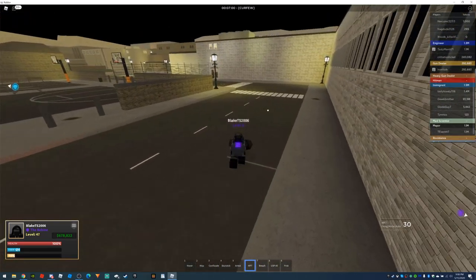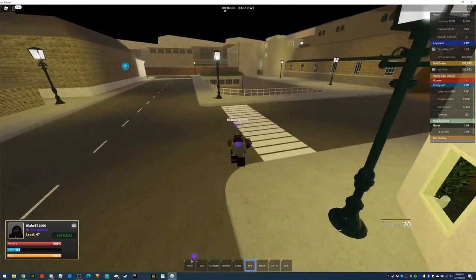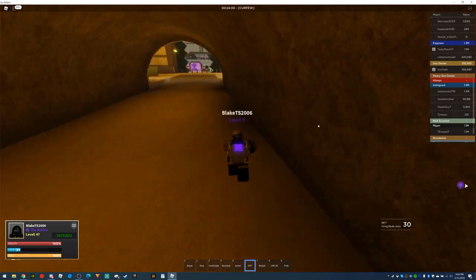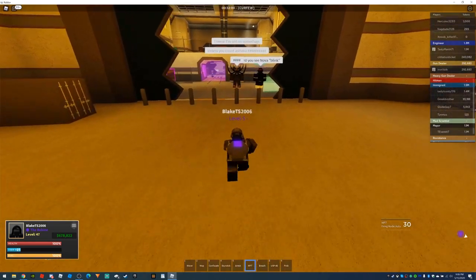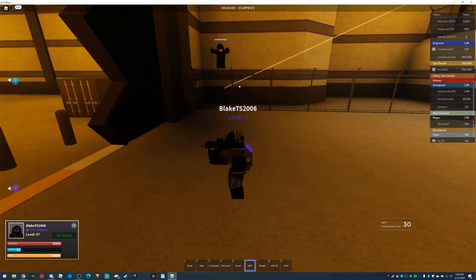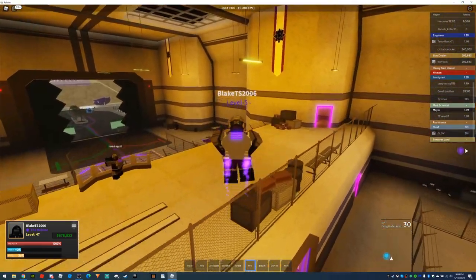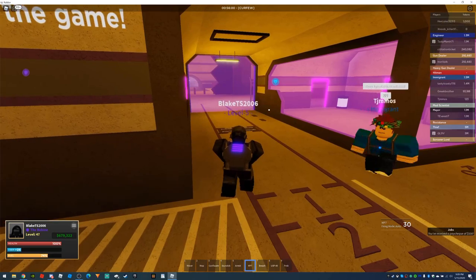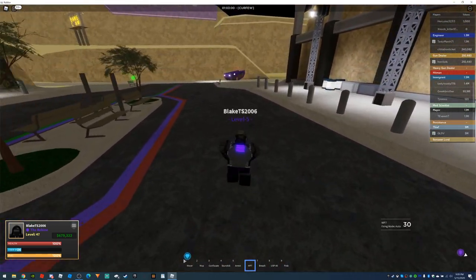Now let's go show you the trains — they're not the best but they're okay. Curfew ends at six in the morning, and that's when shakedown begins — you use breach to break through doors and go inside. When you spawn as an immigrant you spawn on the other side of the border. During curfew we cannot operate the border. If you jump the border like that, we are allowed to kill you.